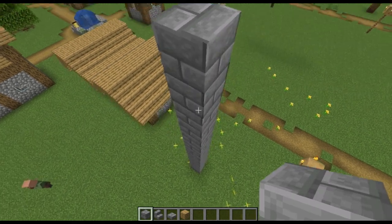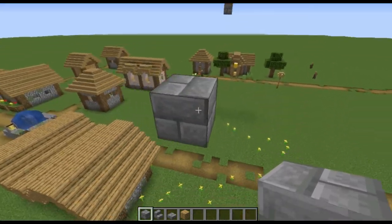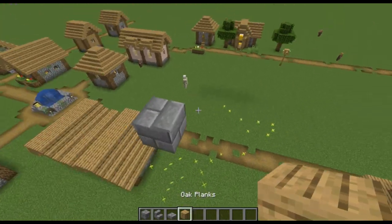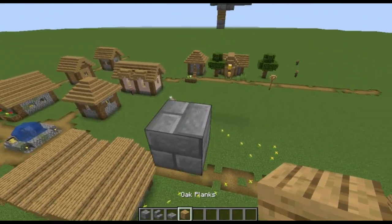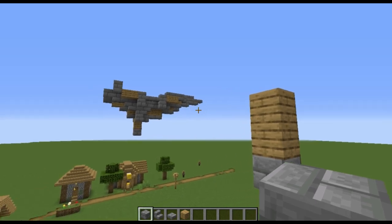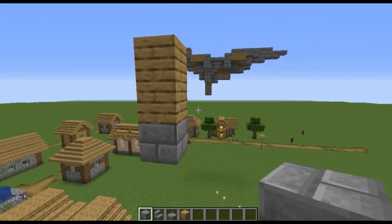We're going to start building from the bottom up, so don't worry about whether this is going to hit the ground — this is going to be the bottom right here. Take your stone brick for the bottom and go up like so, and then whichever direction. We're going to be facing the front this way and the back back here.